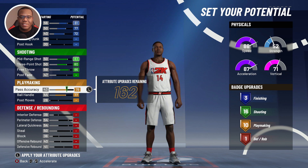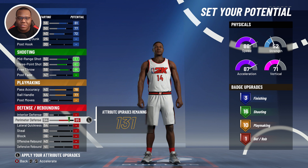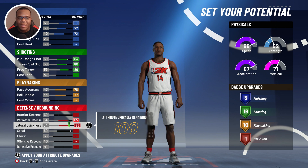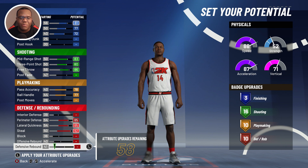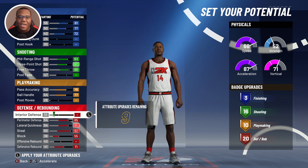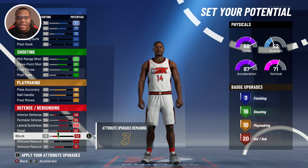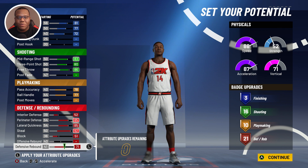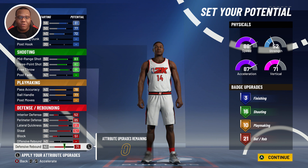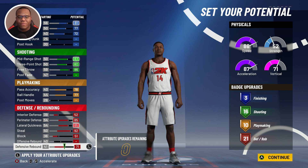For playmaking, leave it exactly as-is at 77 and 78. Getting into the defensive and rebounding category: max out perimeter defense and lateral quickness, then drop down to defensive rebounding and block rating. With nine attributes remaining, I want you to stagger these as much as possible. The final layout for defensive and rebounding will be 52 interior defense and 51 block.